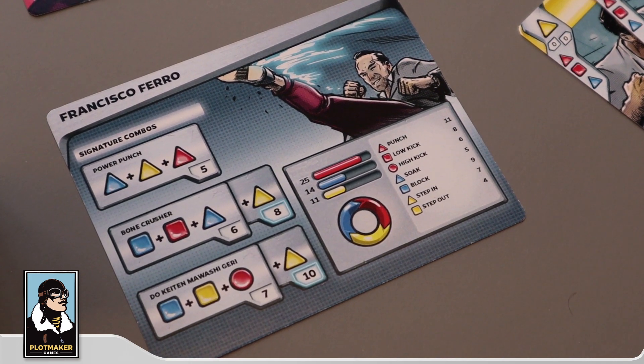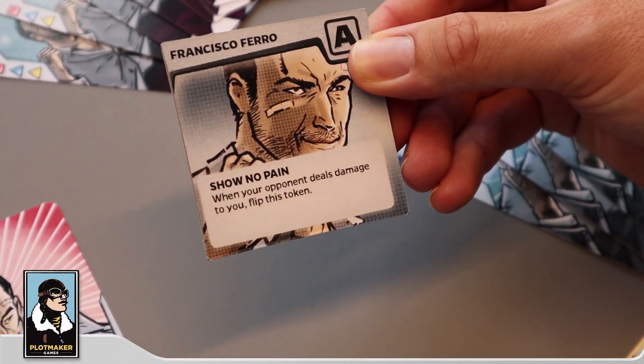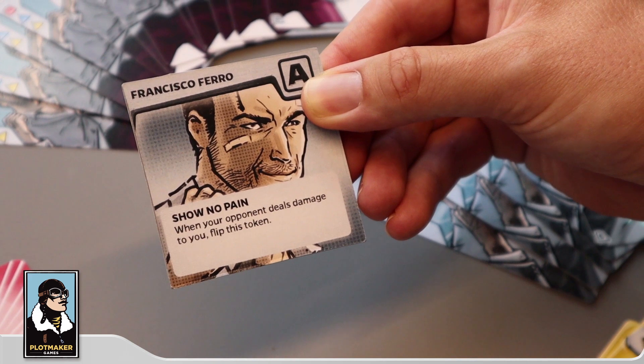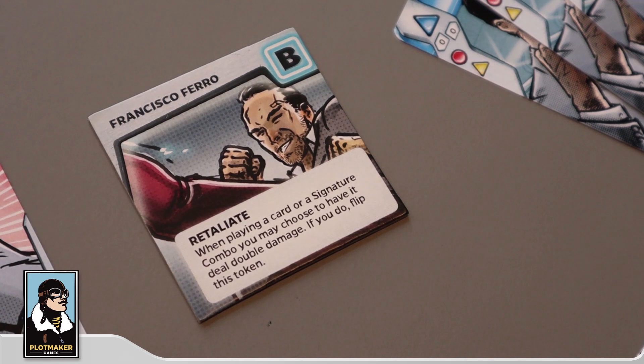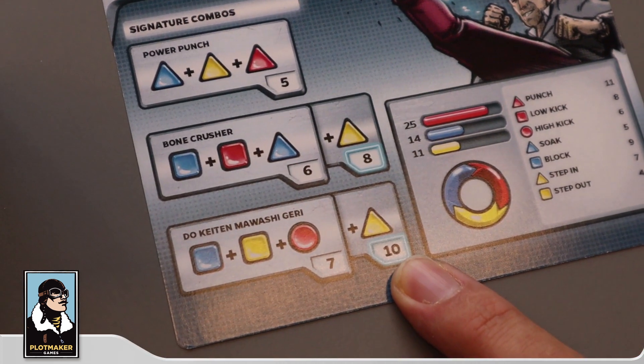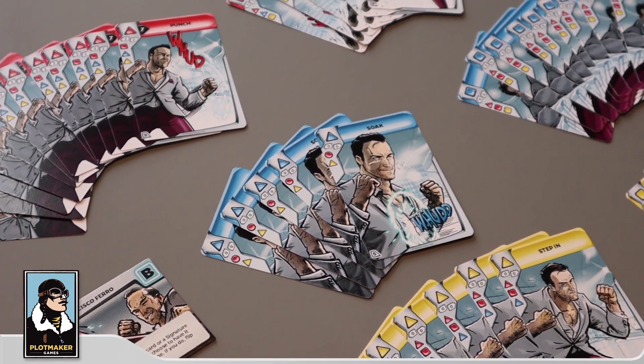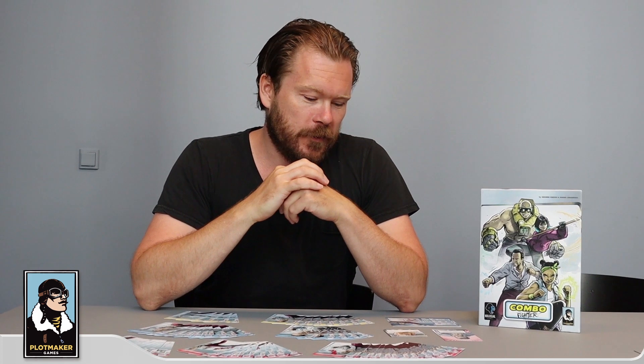The signature combo damages are not super massive — five, six, seven. But combine it with Faro's special power. First he shows no pain, and when he takes damage, he flips — he's ready to retaliate. He can double the damage of a single card or offer an entire signature combo. So the Dokkait Mawashigiri in the Moxie version with the Retaliate power is actually 20 damage. When playing against Faro, you've got to be careful not to do chip damage of two or three — allowing him to flip the token and hit back with double power.